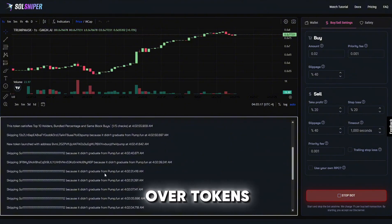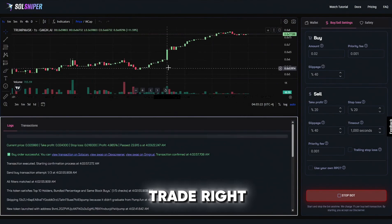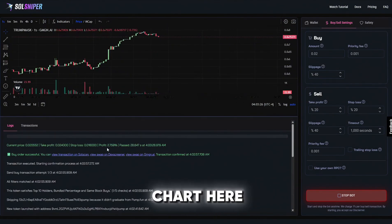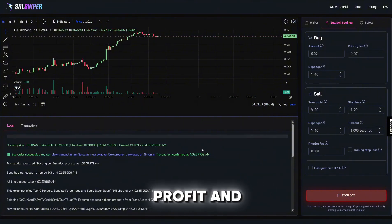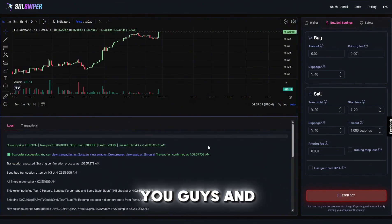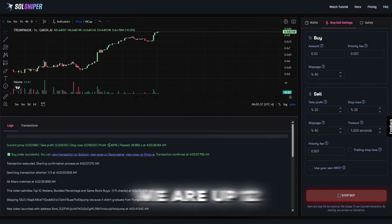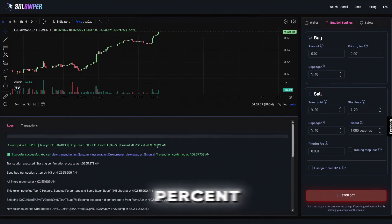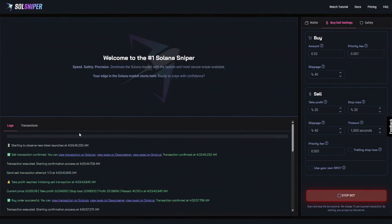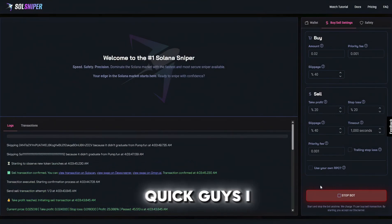As you can see, we skipped over tokens that didn't graduate and now we are in a trade. You can see the chart here and our profit. Multiple buyers are coming in — we are up 12.5%, 13%, 19.9% — and bang, our take profit was reached and we are out. That quick.